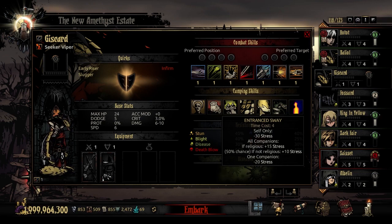Her second unique camping skill is Entranced Sway — a time cost 4 ability. You choose one companion: it stress heals the Viper for 30 stress and that companion for 20 stress. However, other party members who are religious will take 15 stress damage, and non-religious members have a 50% chance to take 10 stress damage anyway.